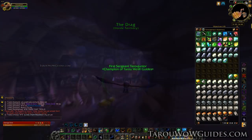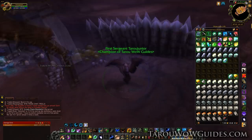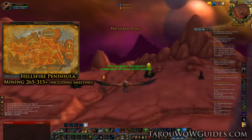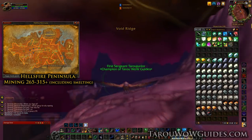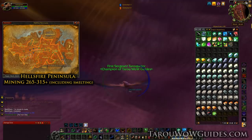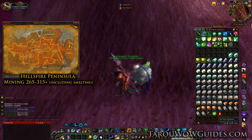Then go to the mage trainer — next to them will be a portal to the Blasted Lands. Take that and go through the Dark Portal into Hellfire Peninsula. This is a great time to take a break and get a snack or a drink. After your break, start out on my route going counterclockwise. Expect Hellfire Peninsula to have a lot of players around, which means even more competition than any zone so far. Also, since this is the first flying zone, the nodes tend to be a bit more spread out than the lower level zones.